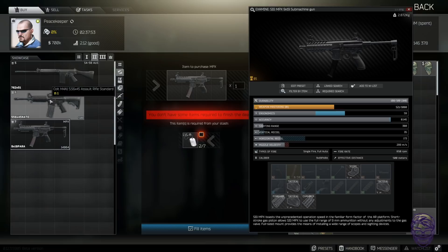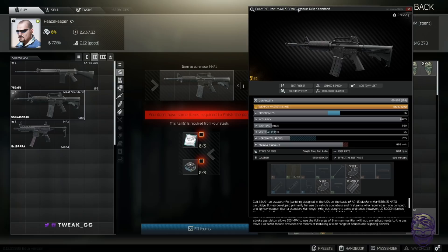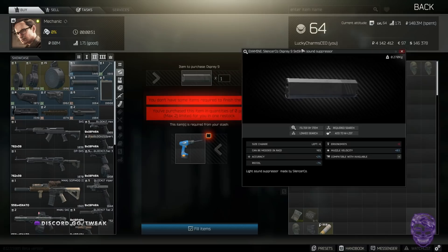You can get an M4 for three CPUs and three fans — early in the wipe this would be worth it for a stock M4, but right now those items are quite cheap. I keep saying 'early game' — I mean early wipe. These items have more value then. Always check flea prices before investing. One I always do early game: Mechanic level two — one drill gets you an Osprey suppressor. I run a lot of MP5s early game, so I always trade drills for Osprey suppressors, and it's generally profit every time.